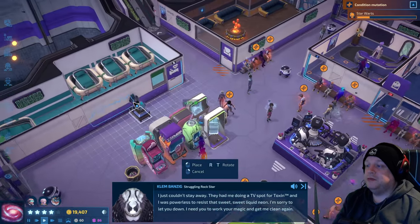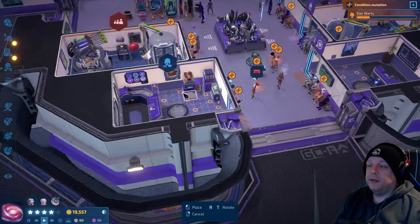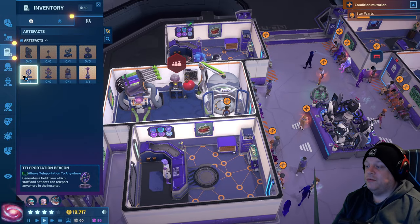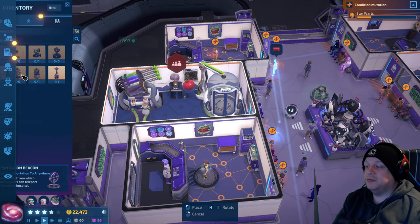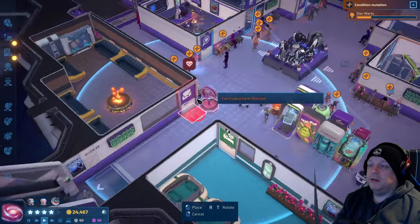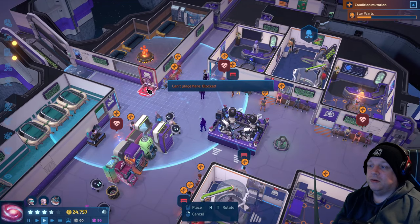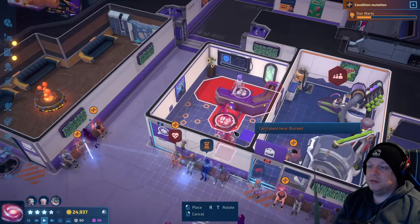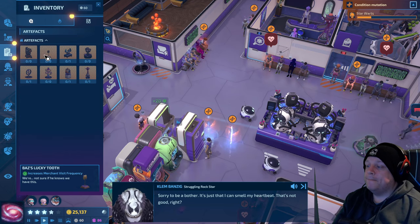We definitely need all our boosts. We can use heal in one of these consultant rooms. It generates a few staff buffs and patients can teleport anywhere in the hospital. That's probably really good! This is an XP boost — oh, sorry to be a bother, it's just that I can smell my heartbeat. That's not good, right?